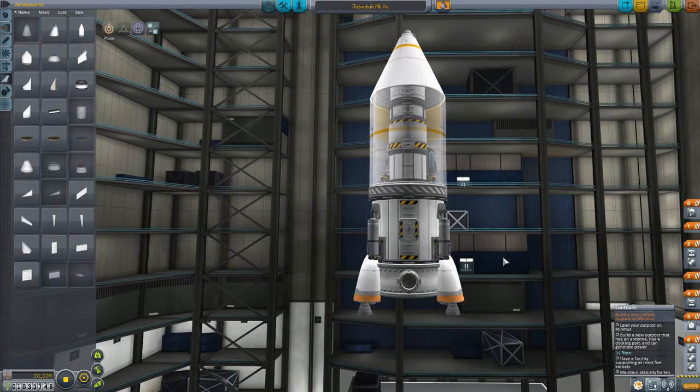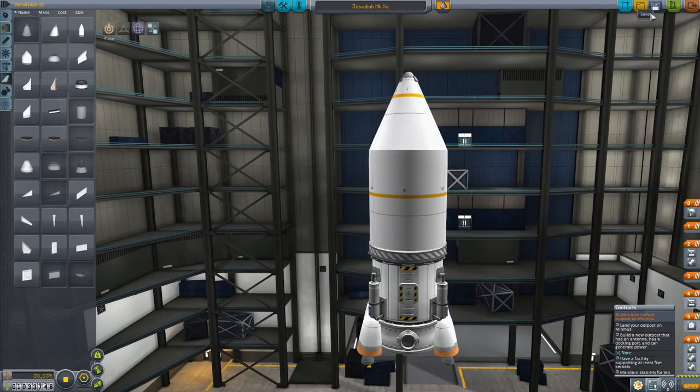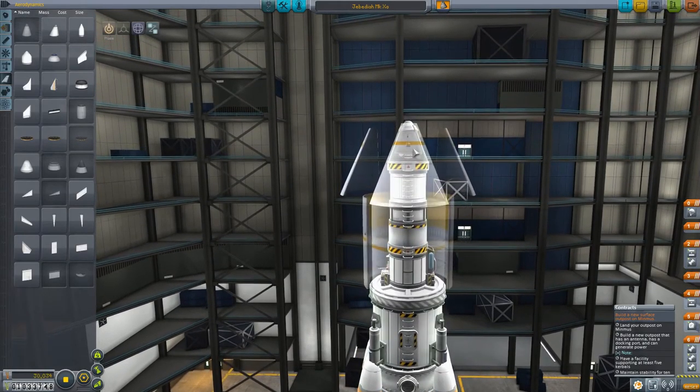Let's lock the suspension. So this is the lander bit. Let's build the rocket bit now, shall we.